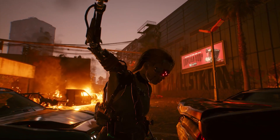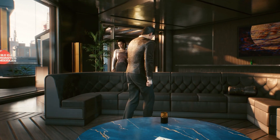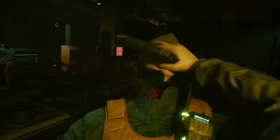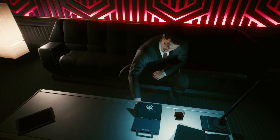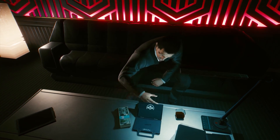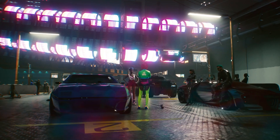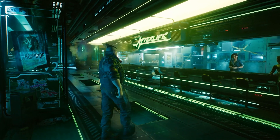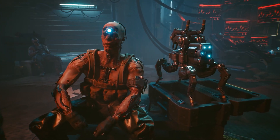If the struggle to track down a new graphics card has you down, here's some rather good news. CD Projekt Red's QA lead has recently posted his total play time of the game, clocking in at a whopping 175 hours. Although he's QA, he didn't spend all that time looking for game-breaking bugs — according to him, this was a slow-paced playthrough on hard difficulty. By all accounts it seems like he took his time clearing enemies methodically and pursuing the stealthier paths through quests.